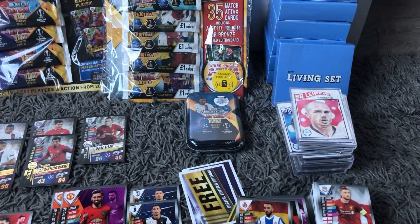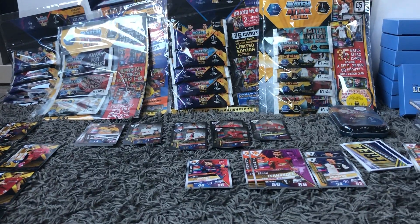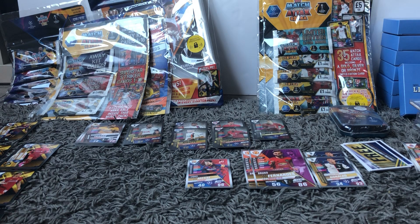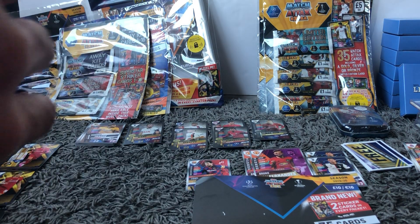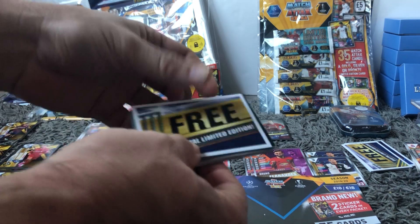We've had a look at the on-demand cards and we'll also show you the living set cards. So far we've got those limited editions - the gold cane, gold and bronze Mbappe, a silver Van Dijk, the oversized Fernandez cards, a Ronaldo and Messi card there as well, various bits and pieces. We'll open up the rest of the bits and pieces and try to do this one quickly. We won't go too much into the base cards from the 101 collection. So we'll open up this £10 multi-pack - it's got 5 of the £2 packs. Hopefully we'll get the gold and the bronze Van Dijk limited editions.